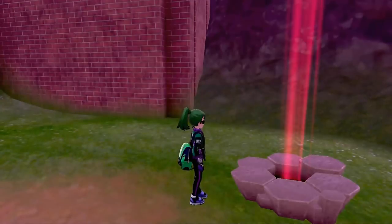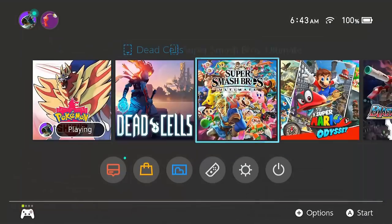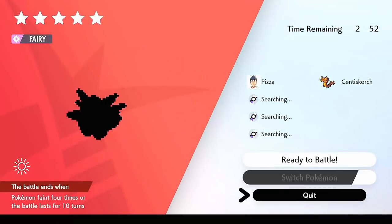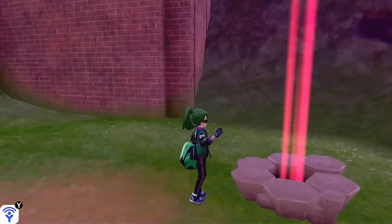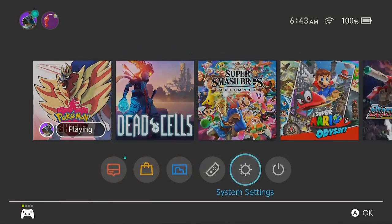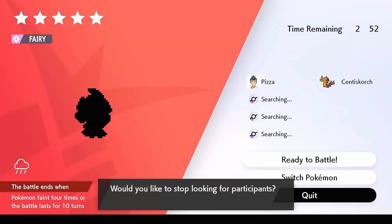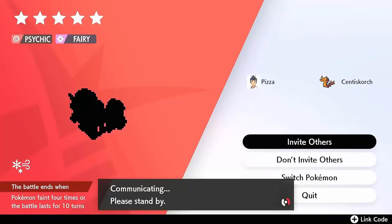For those who've never done the advancement before: it's basically clicking on a raid den, clicking invite others, and then going into system settings while invite others is searching for other people. Go to date and time, increase the day by one, hit OK, back out, and do it again. I think most people are familiar with that. There are faster ways to advance the date, but for getting to frame four we don't need to go fast.